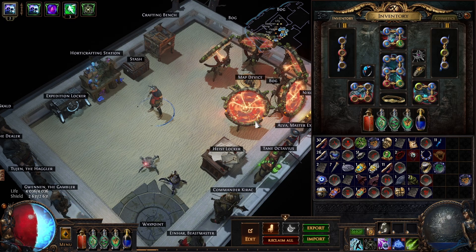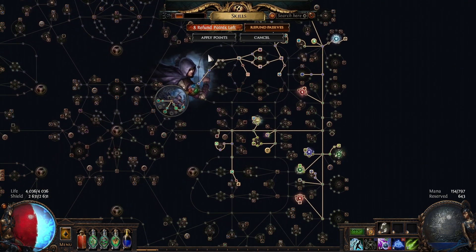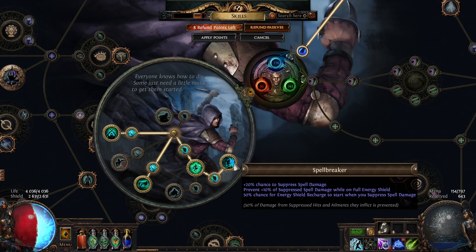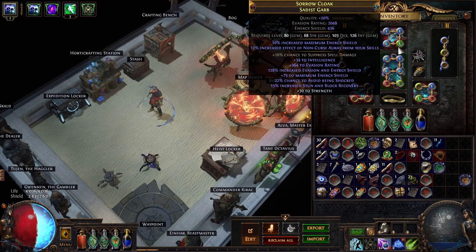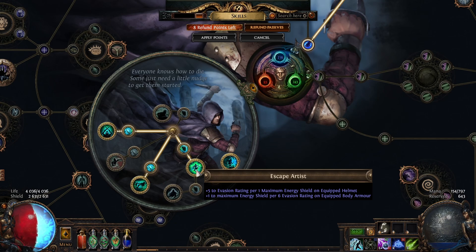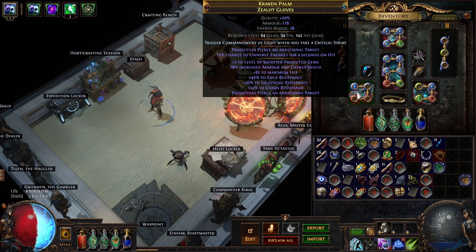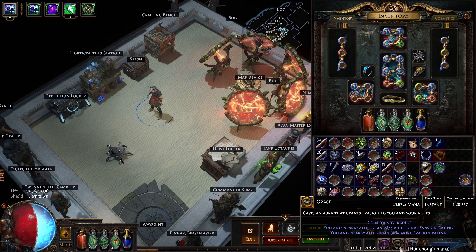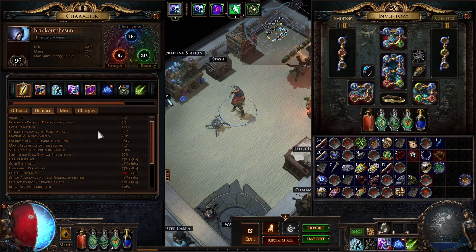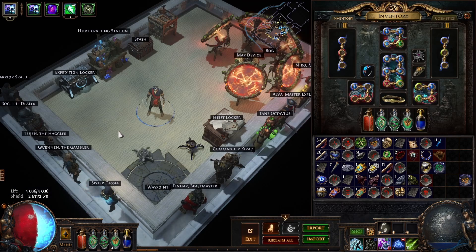That's pretty much it for scaling damage — there isn't really much at all. For defenses, Trickster really wants to go evasion and energy shield, so that's what I did. I have a really juicy chest with evasion and energy shield, an energy shield helmet because a node gives me evasion based on the energy shield on the helmet. I'm also using Grace, and that's enough to hit a really juicy evasion pool — with blind I'm hitting the evasion cap really easily at around 30k evasion.